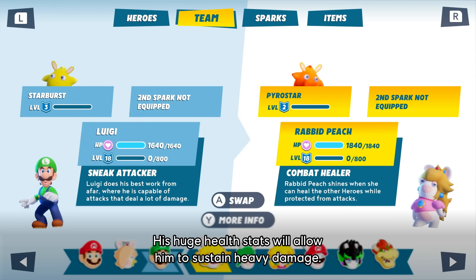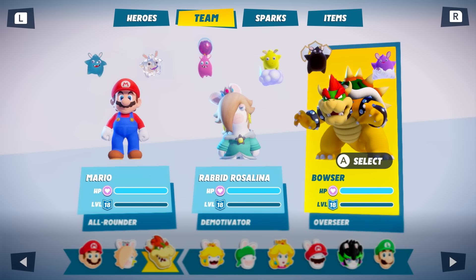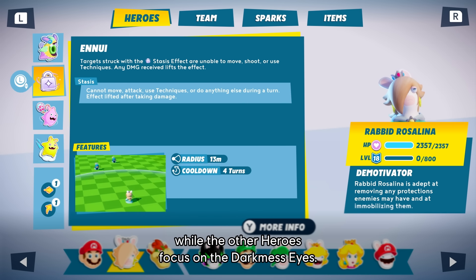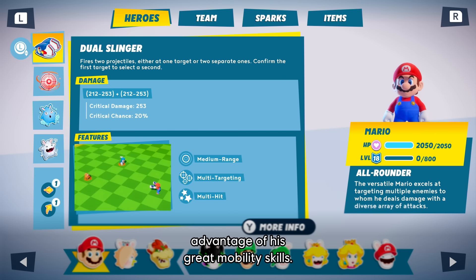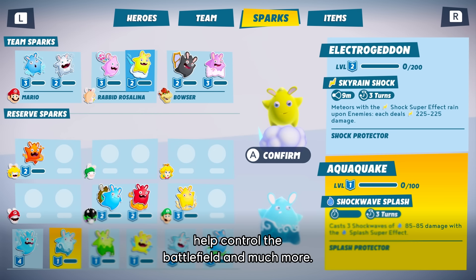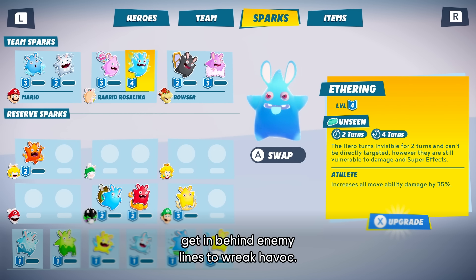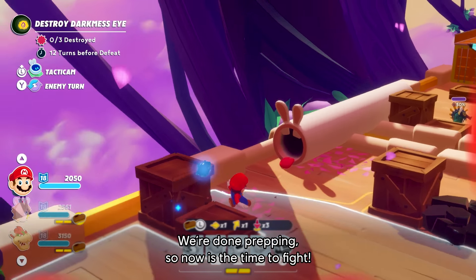Let's pick Bowser first — his huge health stats will allow him to sustain heavy damage. Rabbit Rosalina's signature technique will be key to neutralize enemies while the other heroes focus on the darkness eyes. We'll keep Mario on the team to take advantage of his great mobility skills. Now, the Sparks: there are dozens of Sparks you can pair with your heroes. They will grant elemental damage, resistances, help control the battlefield, and much more. Aethering will help Rabbit Rosalina get behind enemy lines to wreak havoc. We're done prepping, so now is the time to fight.